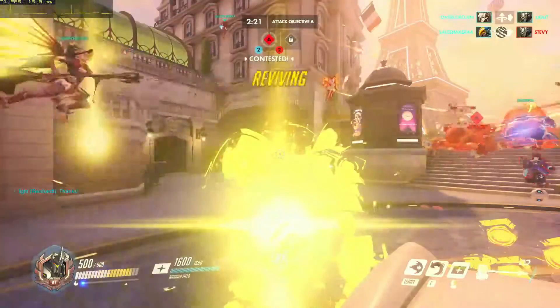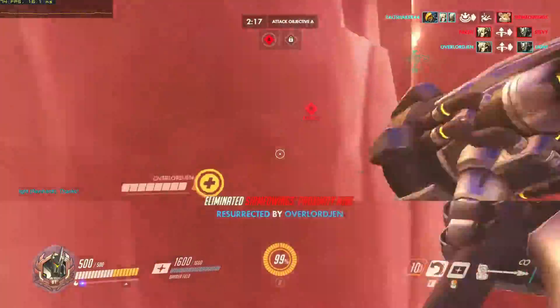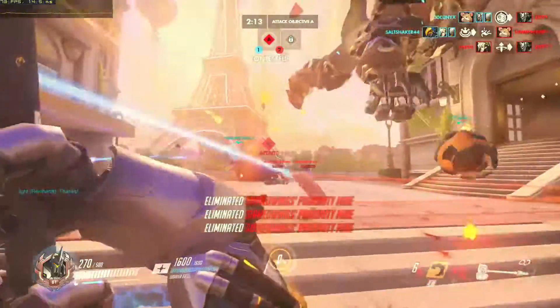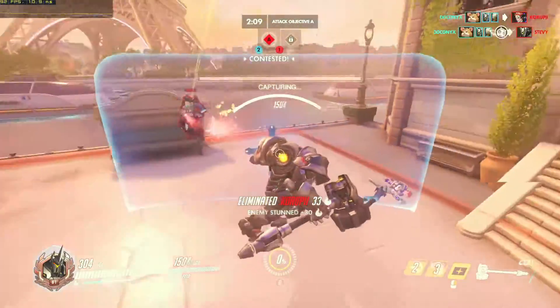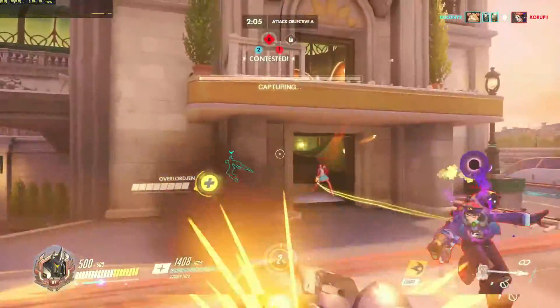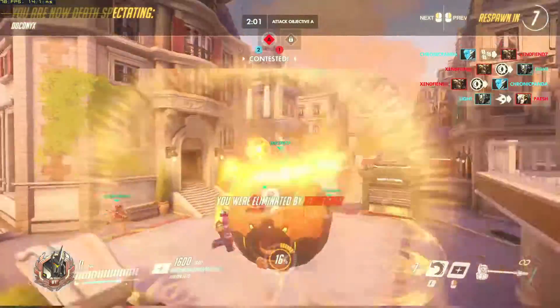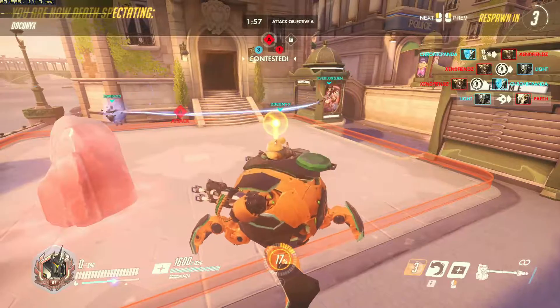That begs the question of how does a Pro card hold up in 2022, a decade after it came out. Starting off with Overwatch, at 1080p low settings you're actually above 60fps pretty much at all times, so even when the action gets a little heavier you're always going to be right at the 60fps mark or above. That makes it a really good experience as long as you're not looking for high frame rates — 60fps is very playable for this game.